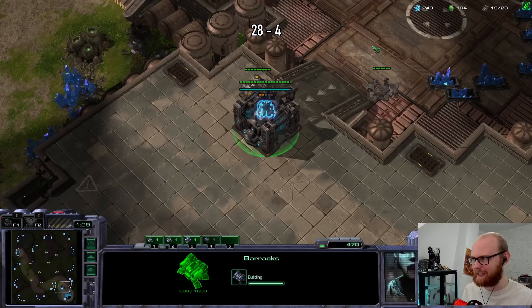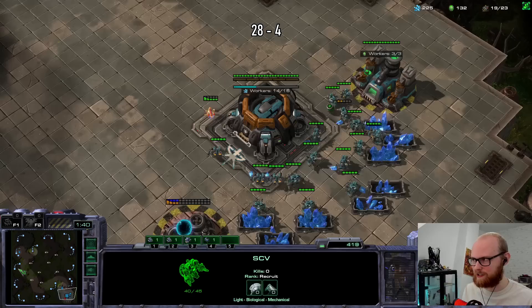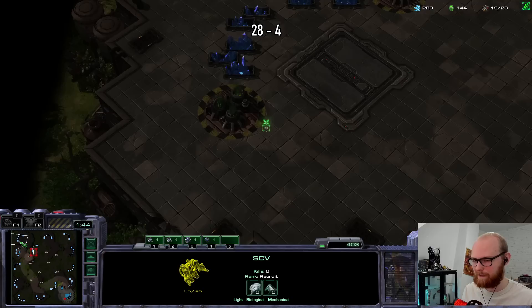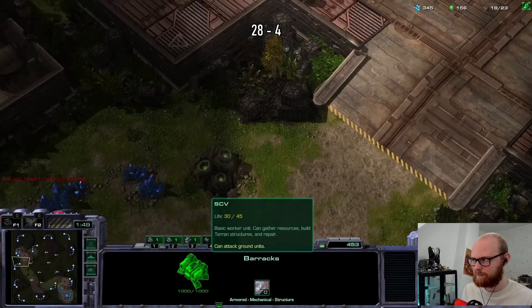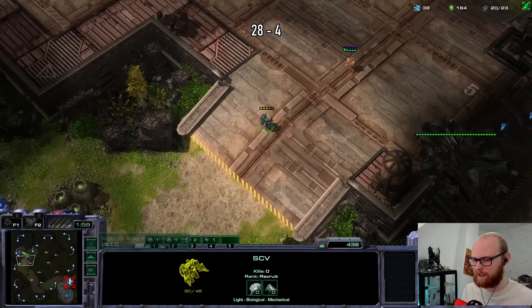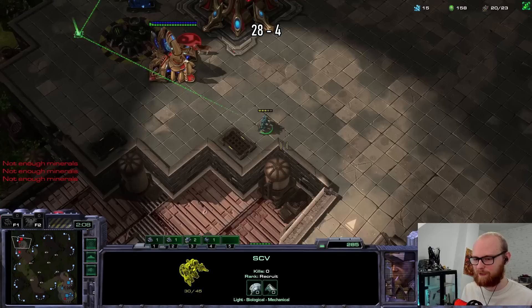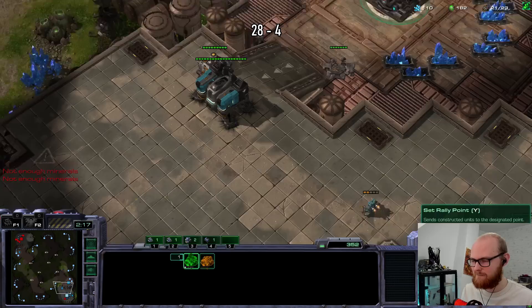This Protoss is getting hit with a heavy ebay block - he's not making his thing anytime soon. Now he's stealing my gas, which is actually going to be a little bit annoying. I won't be able to afford cloak. I'm gonna get my CC here and then my Ghost Academy. I wonder if he realized I wasn't making any units - I feel like he probably didn't because that's just weird. He might arrive at my base with a big army - he's on one base right now.